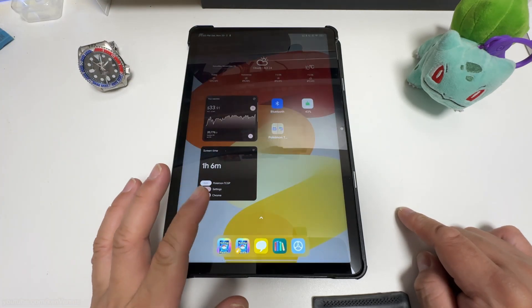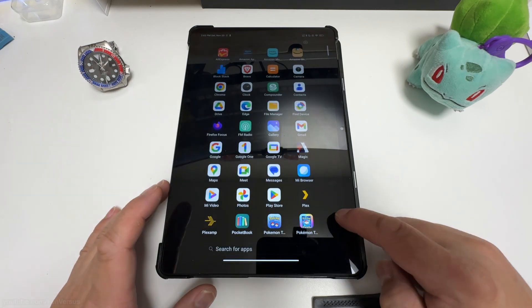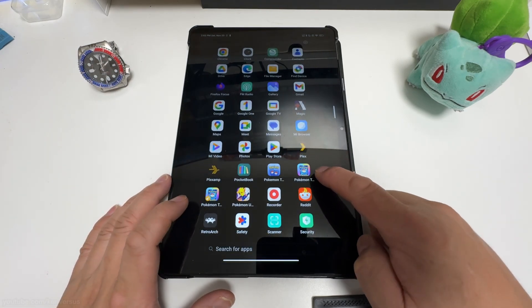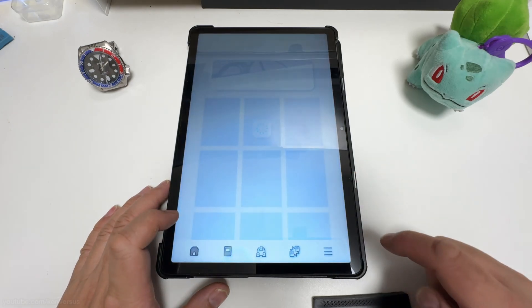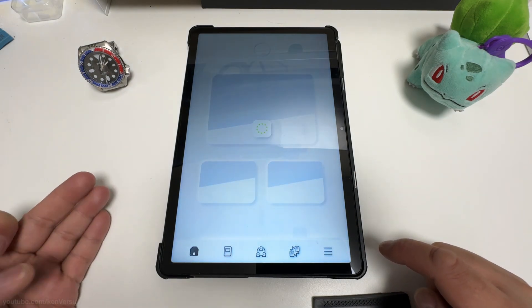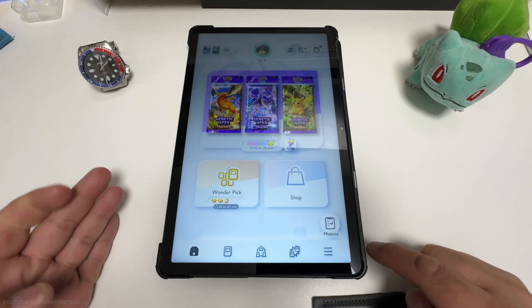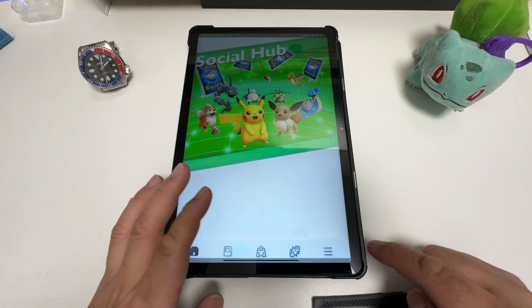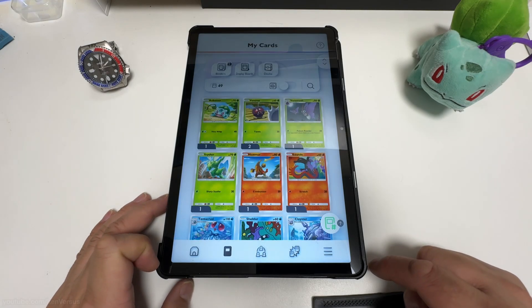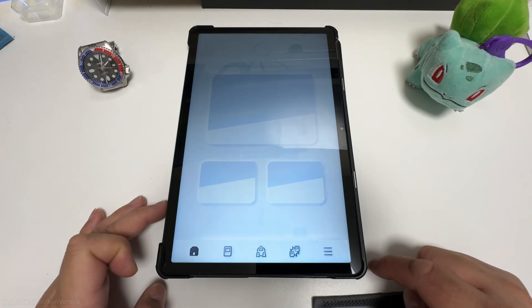After turning on dual apps, you'll notice there are two copies of the TCG Pocket app. You can set up a different account with each copy of the application. Run the first copy of the TCG Pocket app, then go back to the app drawer and run the second copy of the game. On each copy of the game I logged in with a different account.